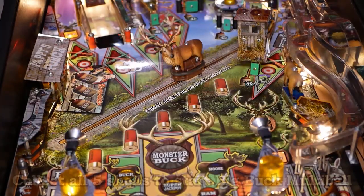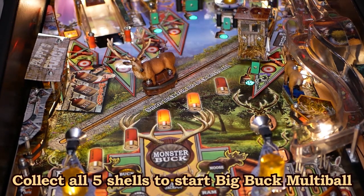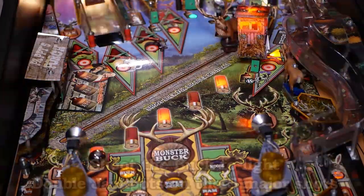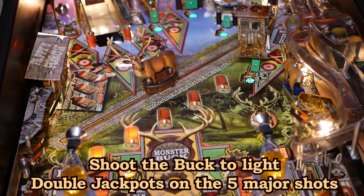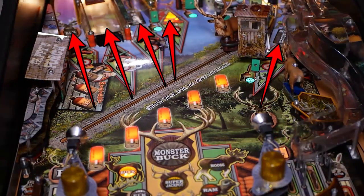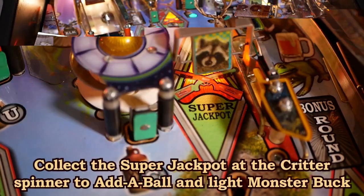Start big buck multiball with five buckets. Once started, shoot the buck five more times to collect jackpots and light double jackpots on the five major shots. Once all double jackpots have been collected, the super jackpot lights on the critter spinner.